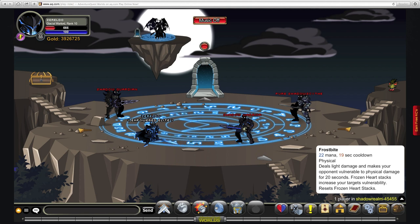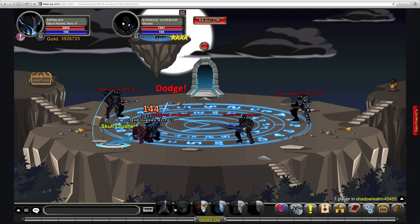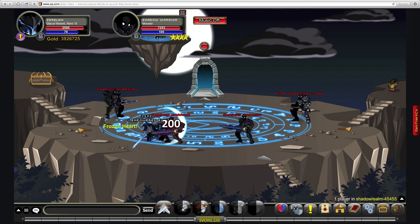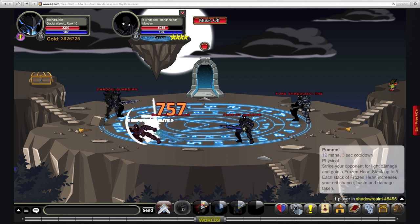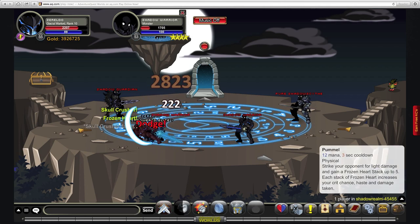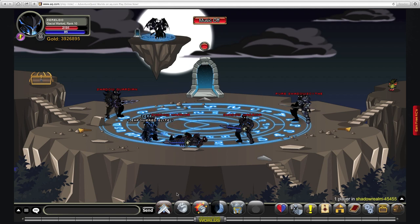Your third move, Frostbite, costs 22 MP with a 19-second cooldown. It deals light damage and makes your opponent vulnerable to physical damage for 20 seconds. The more stacks you have, the more vulnerable they are. It might actually be hard getting five stacks without the rank 10 passive in place, but you want to see what this move does to your auto attack. Getting four or five stacks of Frozen Heart then using Frostbite gives a significant boost — that's what it was critting before for 700, which is quite a significant increase. Imagine getting Skull Crusher on that.